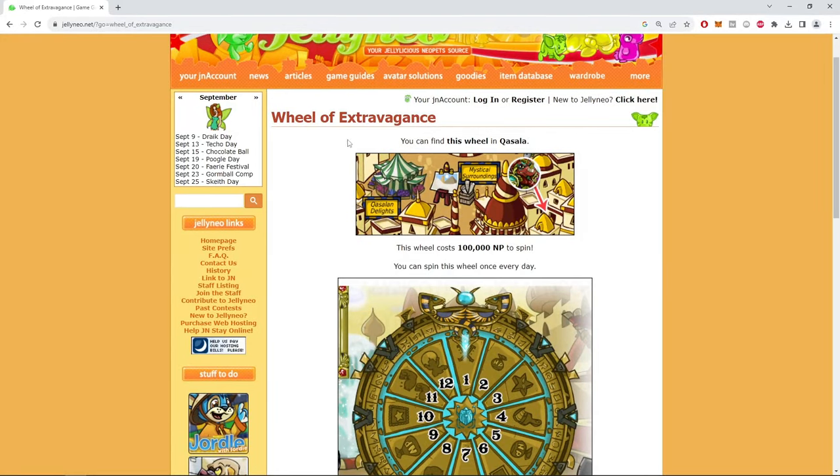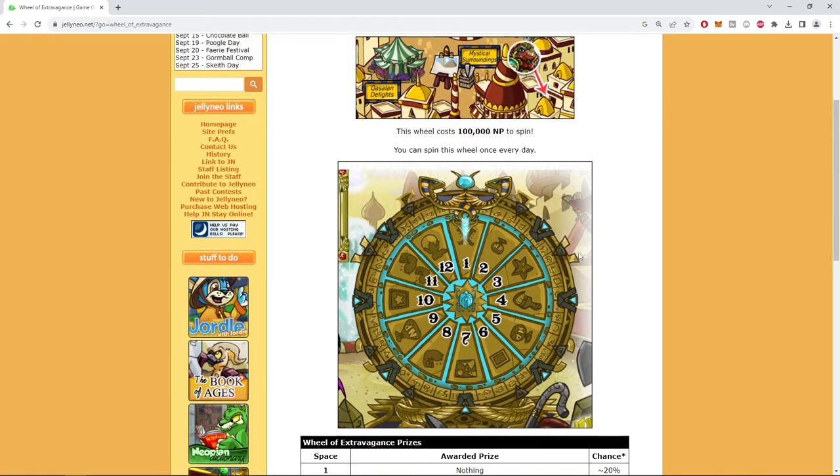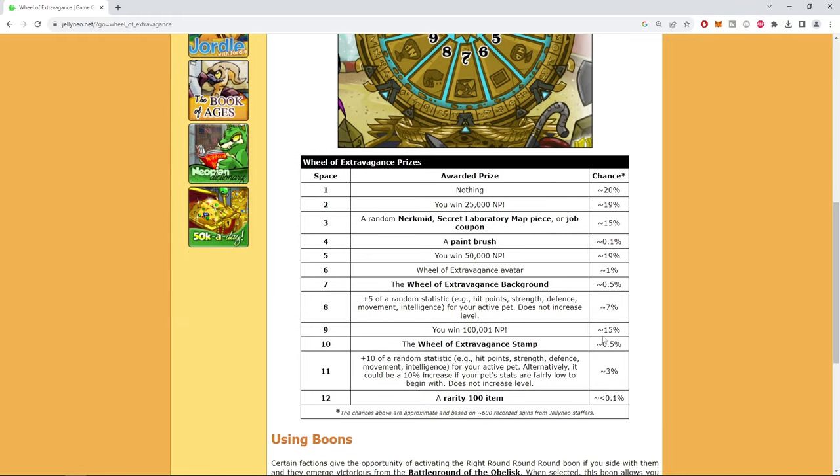Let's talk about the Wheel of Extravagance. Most of us know the wheel exists, but recently someone I know hit the best tile, so let's go talk about it. If you guys didn't know, it's in Kasala. You can spin it once a day. There are 12 different tiles to hit — obviously it's not a 1 in 12 chance each one, they're weighted. Let's look at the rewards.